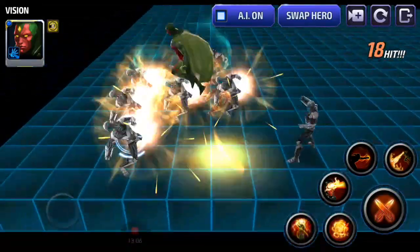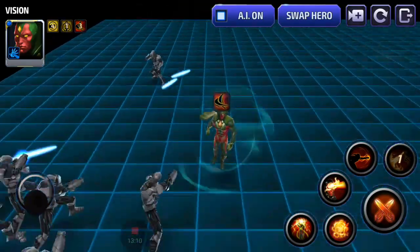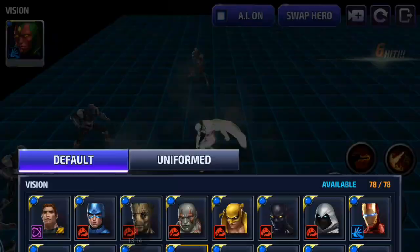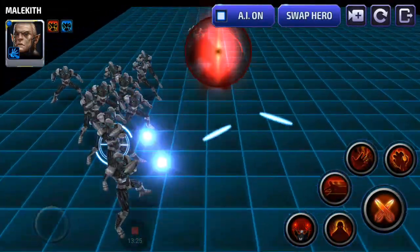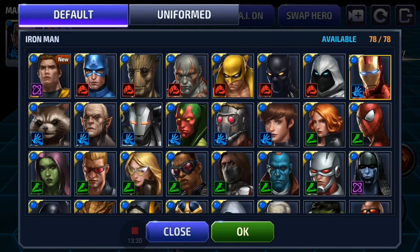Vision has intermittent iframes kind of like Yellowjacket with his attacks. He does have a jump back movement and an iframe, but he sets himself up because he comes back down. War Machine has no iframes. Malekith has no iframes except for his jump attack on what I think is his first skill — a brief almost-iframe but not really.